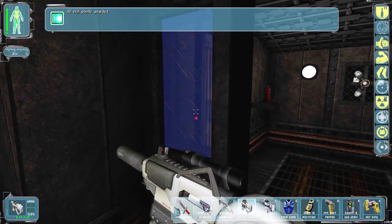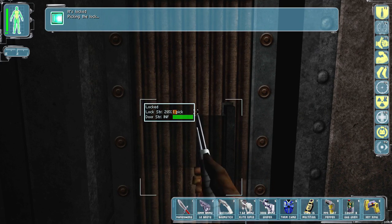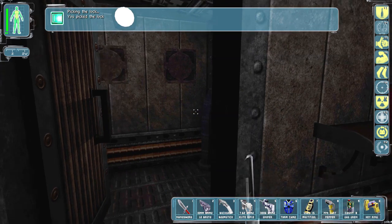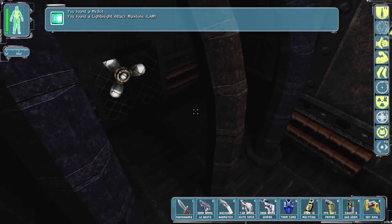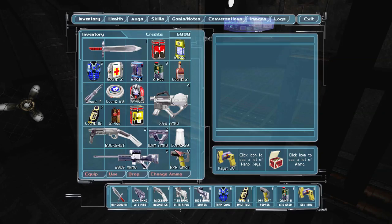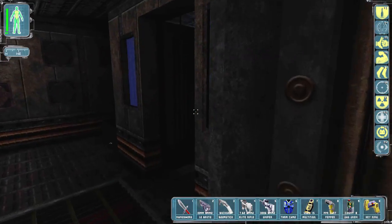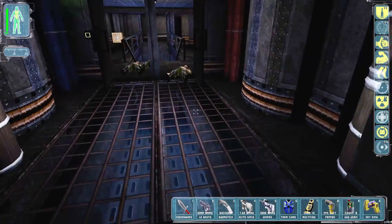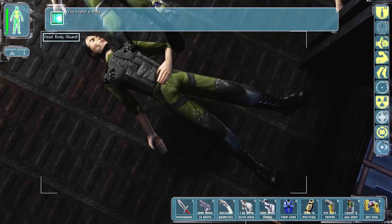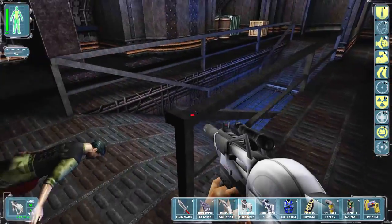They didn't actually see me yet. I'm interested to see what's behind this 30-lockpick door. If it's anything as good as the vodka, it would be amazing. We got a LAM. Actually, it's really not any good. Wait, there's a door - probably wasn't really worth it. I mean it'd be worth it if I had only one lockpick's worth.